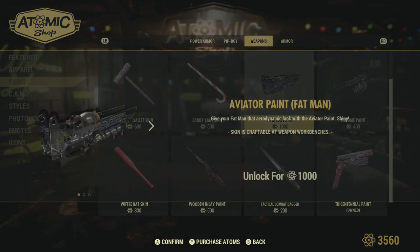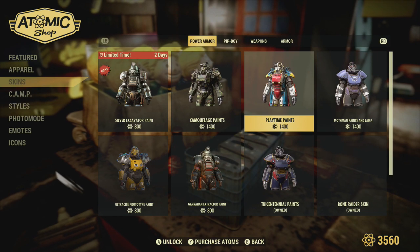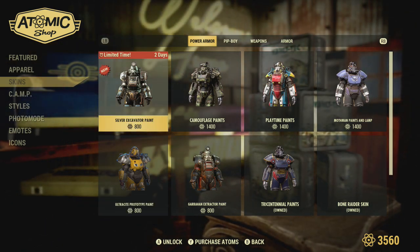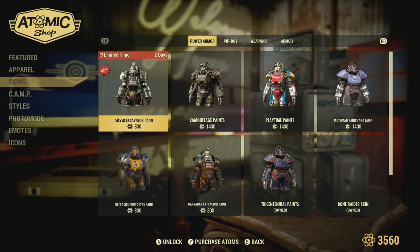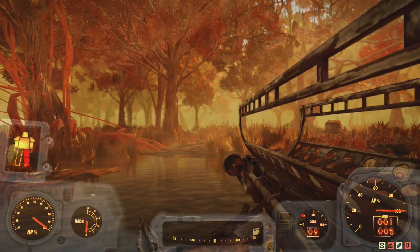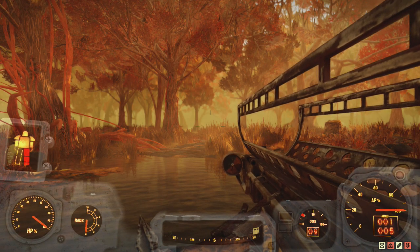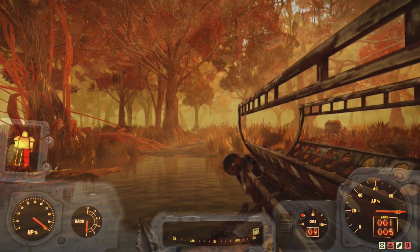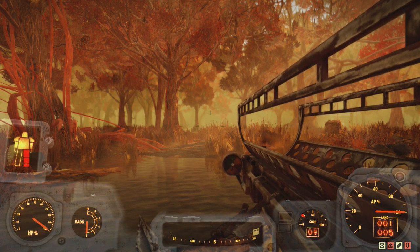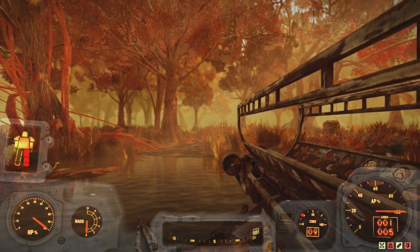It's the same price. Why would I pay a thousand atoms for a Fat Man skin when I could pay a thousand atoms for a power armor skin? That power armor skin costs less than the skin for this weapon. And the Fat Man is a niche weapon — it's not one you're bringing to every fight, so you wouldn't use that skin much. If it were a skin that worked on multiple weapons it'd be more useful, but that's just my opinion.